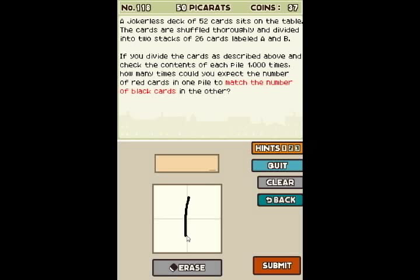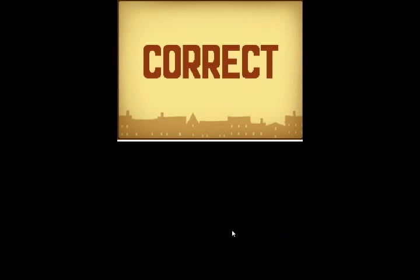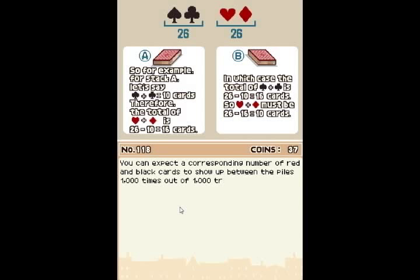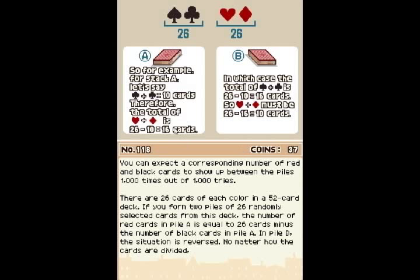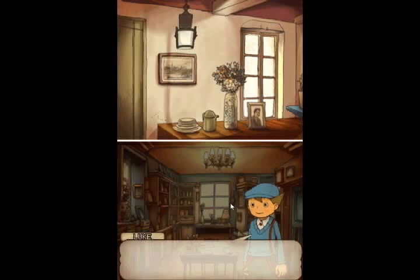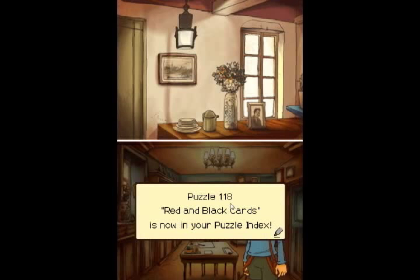So out of 1,000 times, you get 1,000 for 1,000. And we're up to 480 Picarats. It always works. I even brought up the same number: 10. It was not a real mind twister.